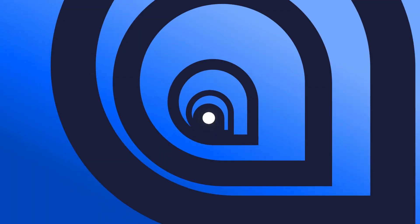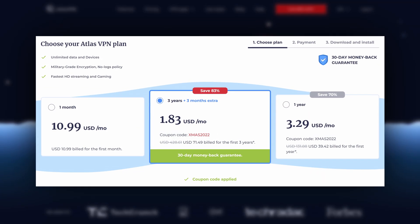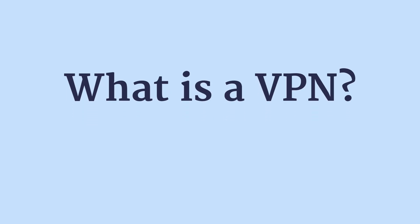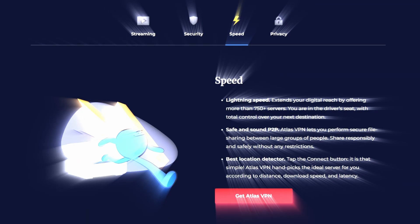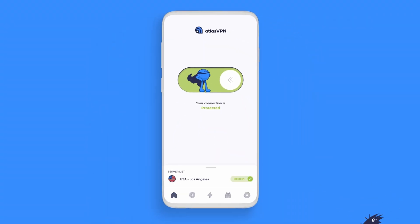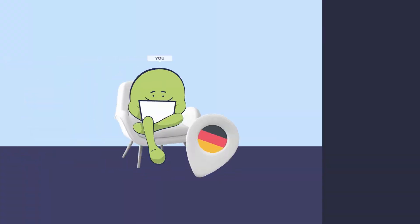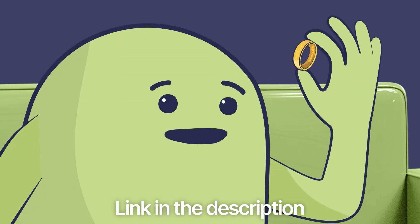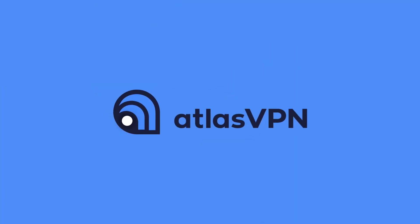But before we get into all that, a quick message from this video's sponsor, Atlas VPN, which is currently running a Christmas deal to get Atlas VPN Premium for just $1.70 per month, plus 6 months extra, with the bonus of a 30-day money-back guarantee. It's the best Atlas VPN offer of the year, so if you're wanting to take your privacy and security to the next level, access games, movies, and series not available in your region, or even server hop in your favorite multiplayer games, all while using their super fast connection speeds and easy-to-use app, then you can do so by clicking the link in the video description below. Thanks again to Atlas VPN for sponsoring this video.